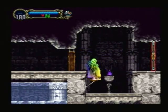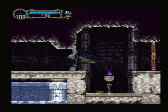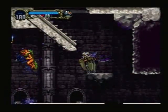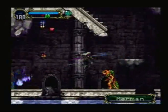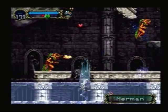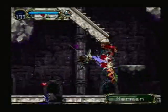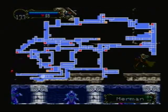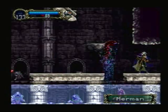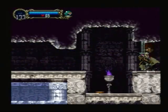But we get a life max up. And we can open this passageway. And look where we're at now — we know this room! And you can basically just sit here forever killing Hermann. But we're not going to do that. So we've now made it through another giant circle of the castle.